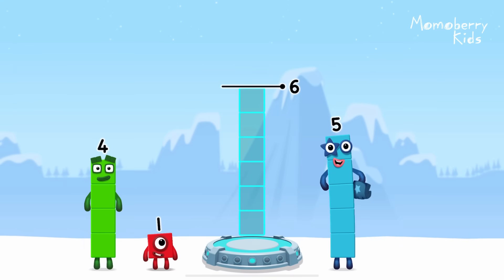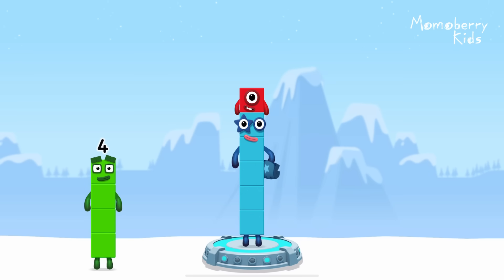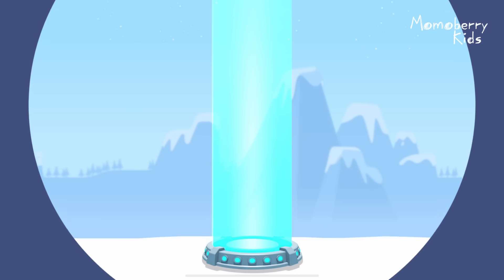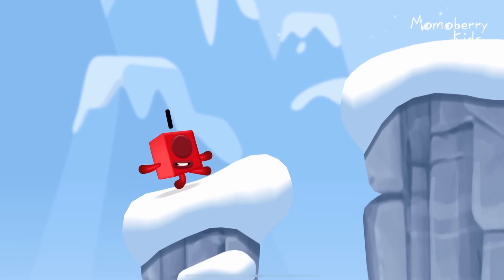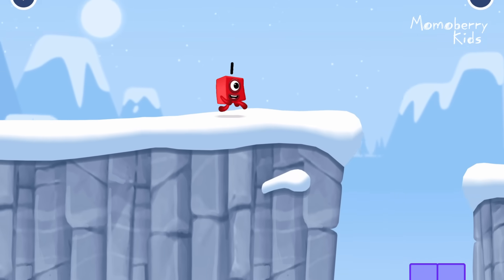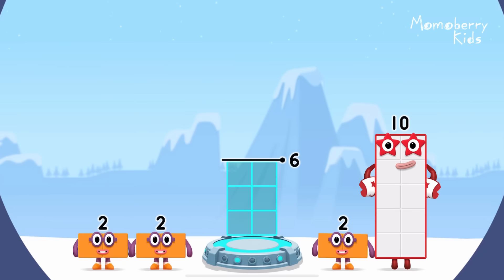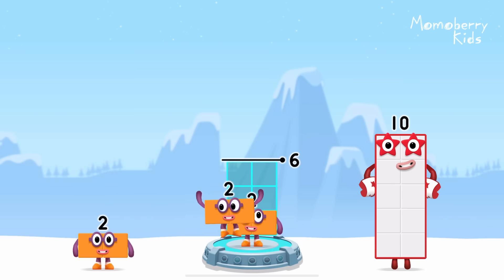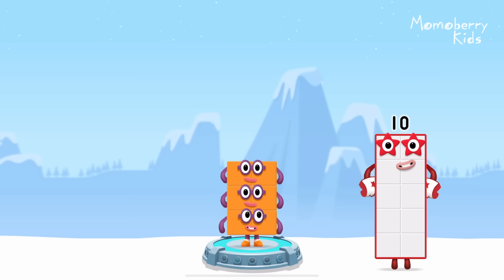Add number blocks to make six. Five, one. You got it! Five plus one equals six. I am six in the mix! Add number blocks to make six. Two, two, two. You solved it! Two plus two plus two equals six.